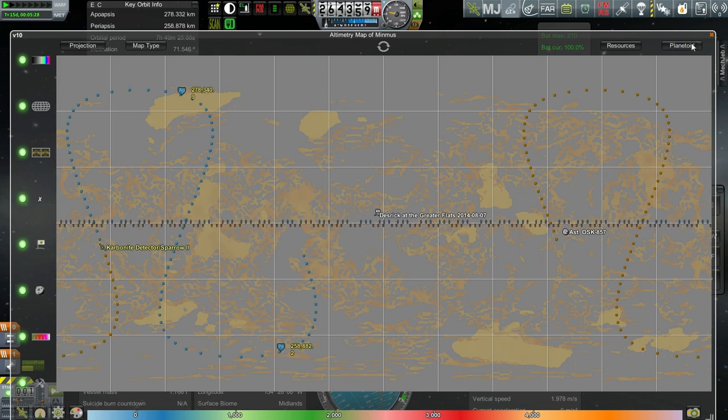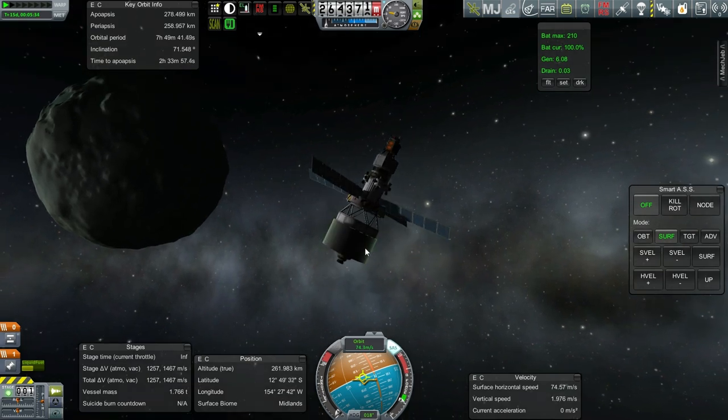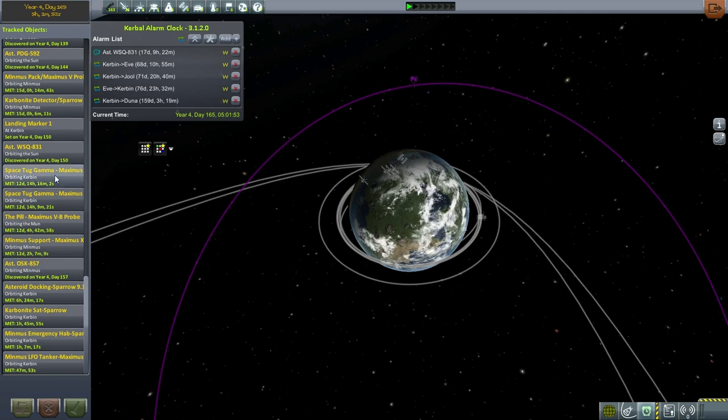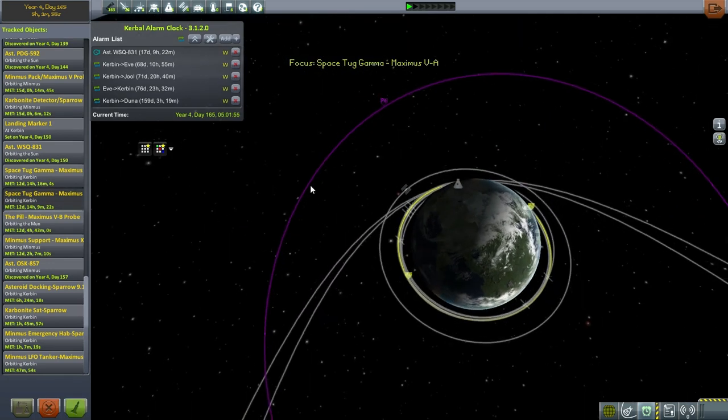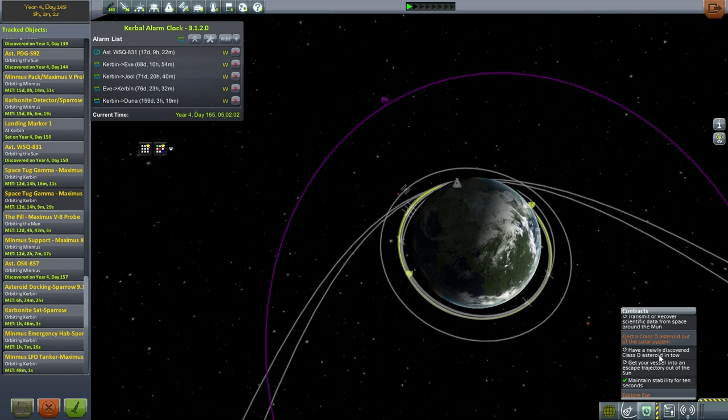Let's talk about our missions. This is our carbonite detection satellite around Minmus. We've got another one launched in the previous episode, currently orbiting Kerbin — we can send that out to Duna or somewhere else later. We've got two space tugs orbiting Kerbin waiting to capture an asteroid. We lost the contract to get the Class C asteroid on Minmus. Now we've got a weird contract to eject a Class D asteroid out of the solar system, which will probably take more than these space tugs — we'll need something immensely powerful. It might be a multi-launch project.